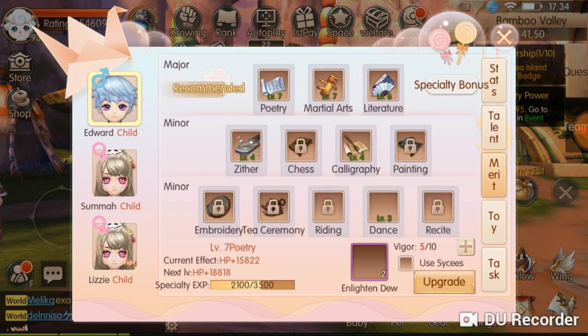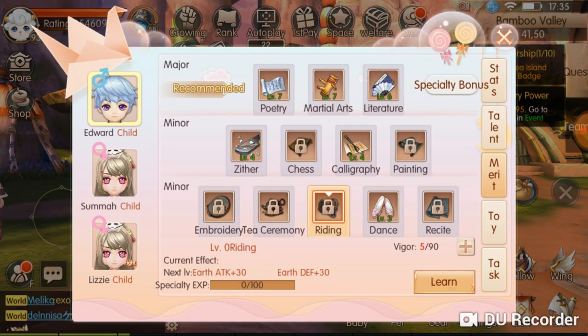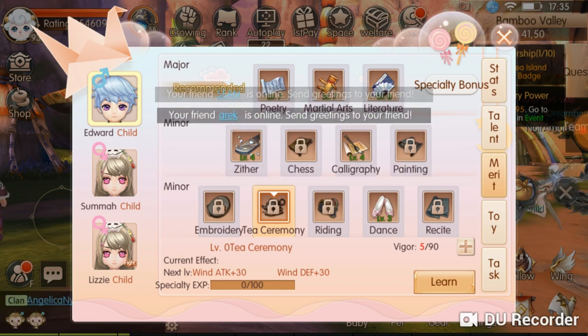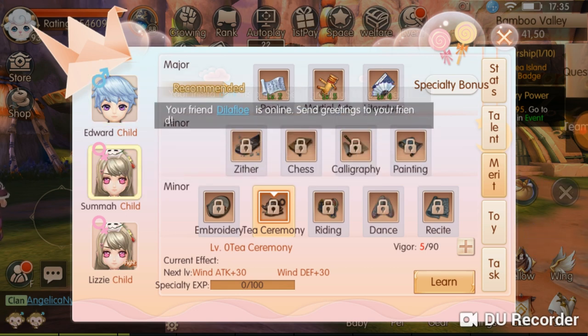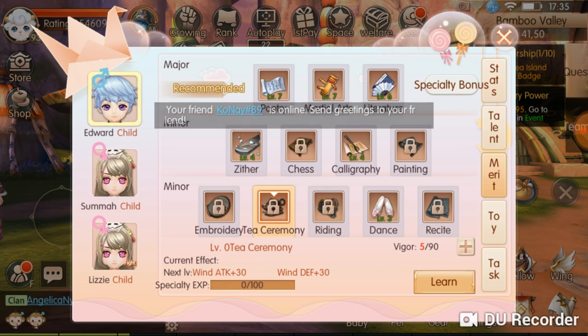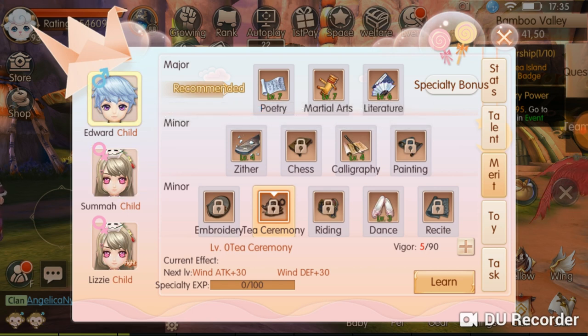For the merits system, you unlock everything using offspring AP. You keep accumulating offspring AP until you have enough to unlock various upgrades and get better ratings or stats for your character. I have three babies right now, so I'm trying to rank up and unlock everything for them, though it's hard when you're not actively a parent.